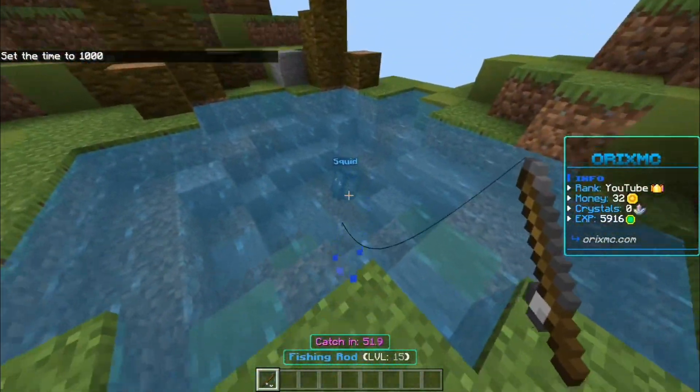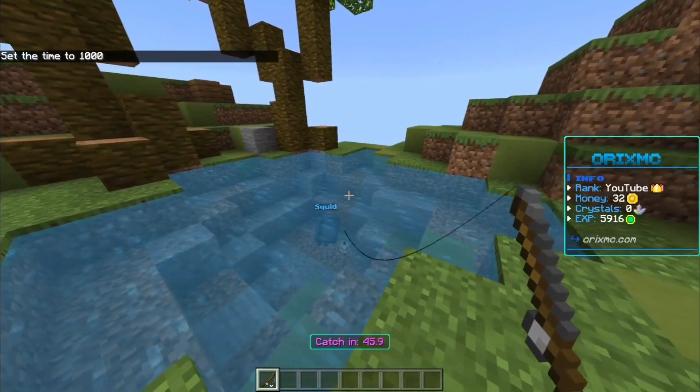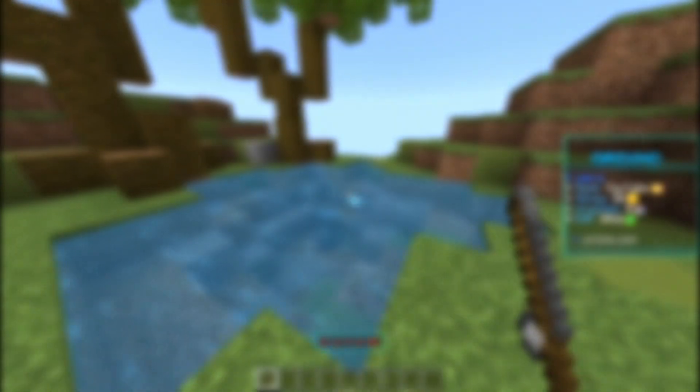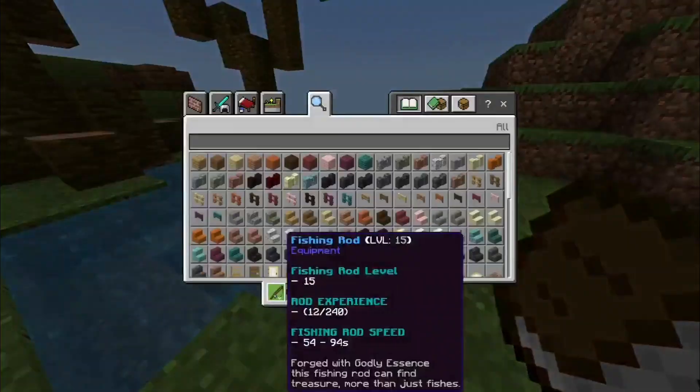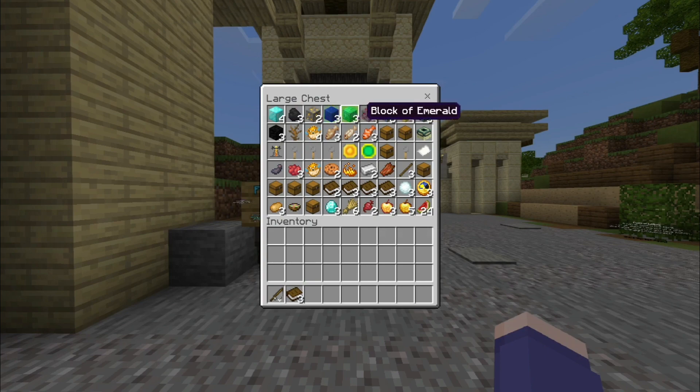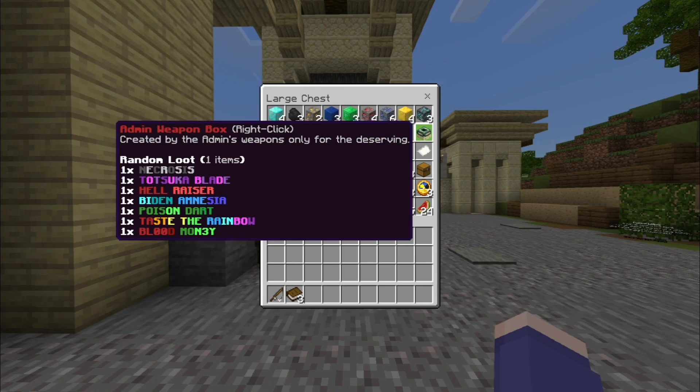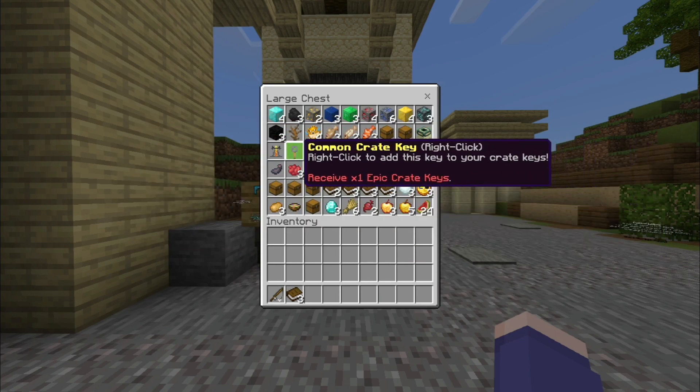If you go over to the fishing island, or anywhere there's water, you throw your fishing rod in and there's a timer — once the timer runs out you want to pull in what you catch. We got three ultimate books just now. There's a lot of cool items you can get, including really OP sets and swords, just by fishing. It'll take a bit of time but instead of paying you can just go fishing.